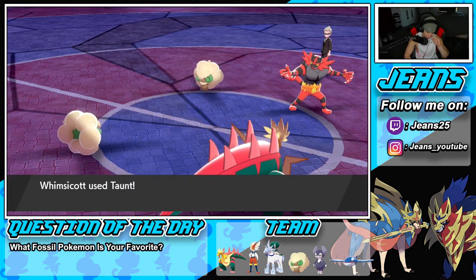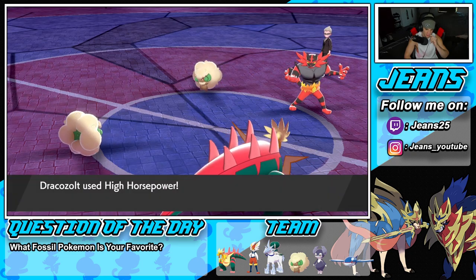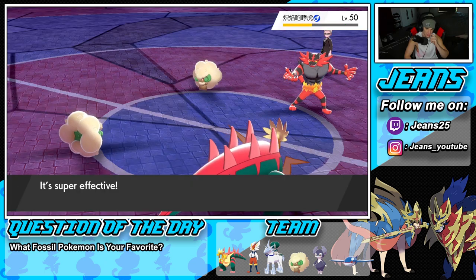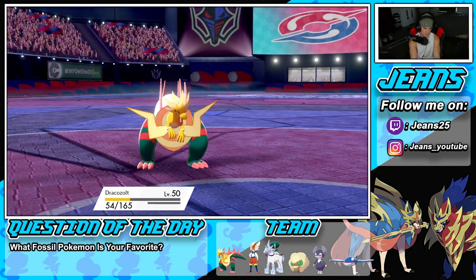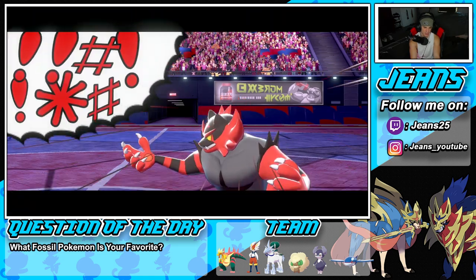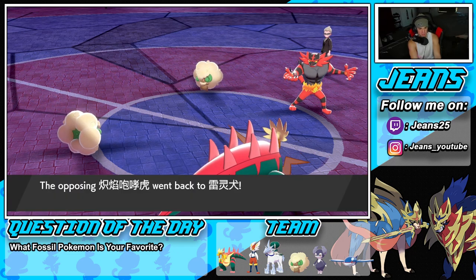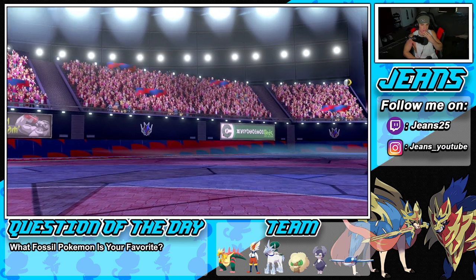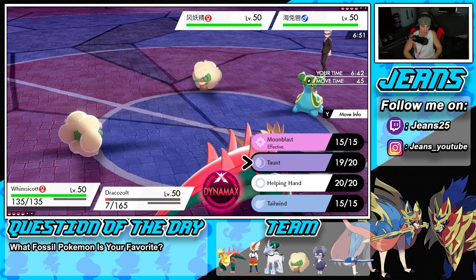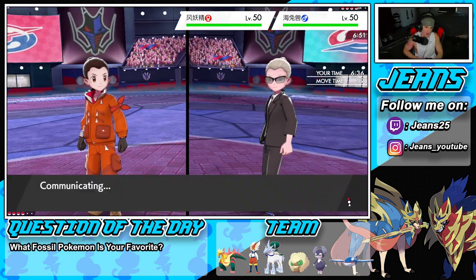High horsepower connects — taunt also lands, that's beautiful. We get off a great high horsepower for nice damage. The opponent's moon blast fires and Dracozolt eats it — gorgeous. Then Incineroar uses parting shot onto Dracozolt, which is fine. Dracozolt is pretty much done for the battle, but we successfully taunted the opponent's Whimsicott. Now the opponent's Whimsicott has to go for moon blast again rather than setting up a tailwind, so I take speed control with tailwind of my own.